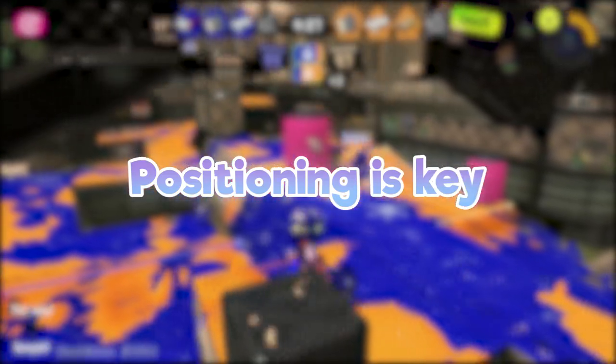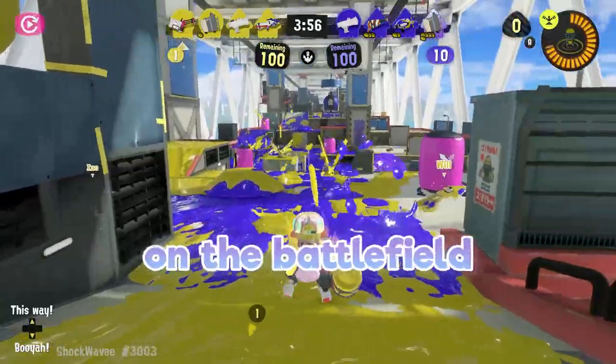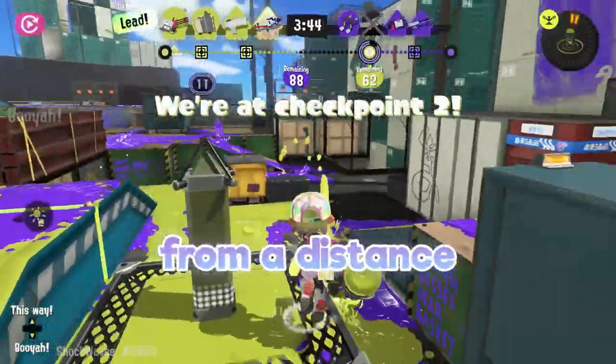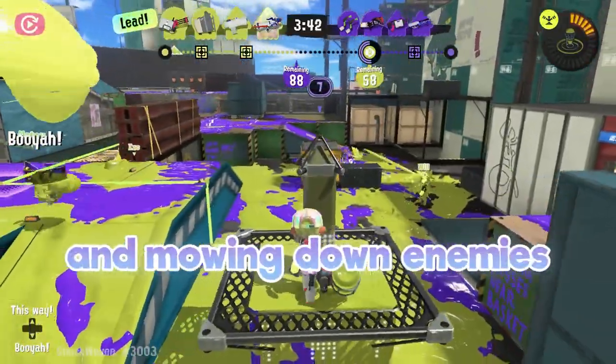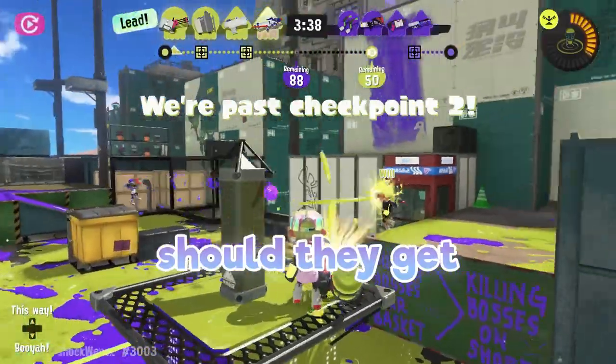Tip number one: positioning is key! A heavy splatling can be considered a mid-to-backliner, so you need to know where you belong on the battlefield. A heavy splatling will often provide support to their teammates from a distance, covering turf and mowing down enemies from afar while also serving as a beacon for frontliners to jump to should they get splatted.